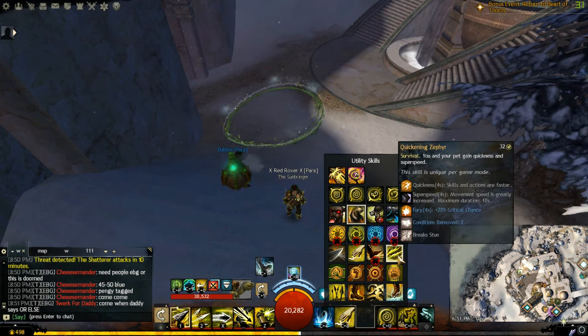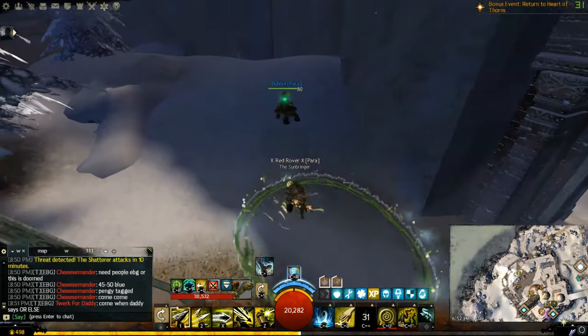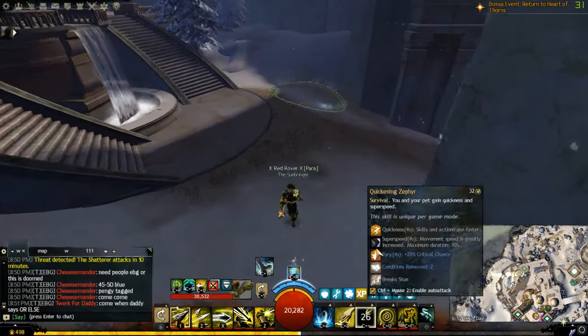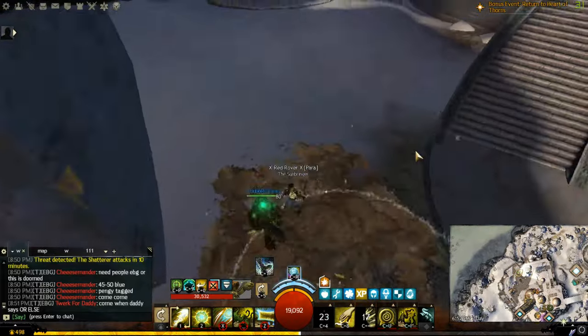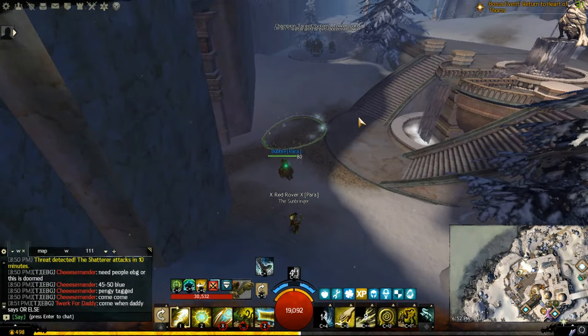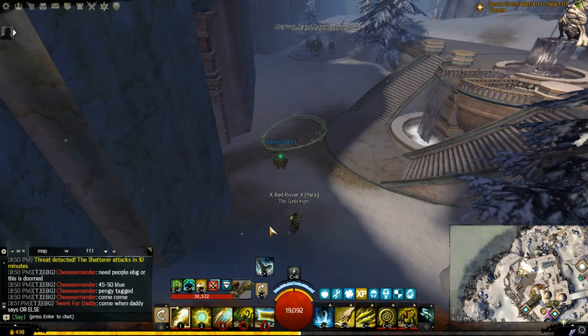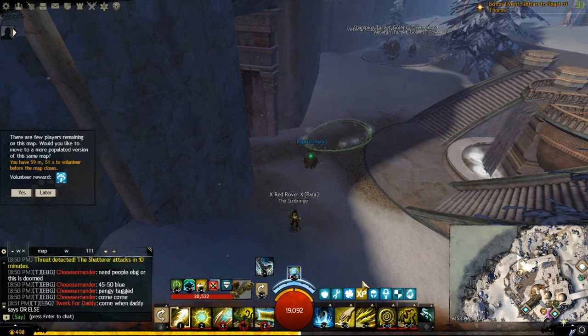Another choice is Quickening Zephyr. It's a survivability skill that allows us to remove conditions and offers decent survivability through super speed — you can run very fast even for a short time. It also gives quickness to survive faster or deal damage faster. For example, if you're casting a heal, quickness makes it cast faster; if you're casting a long skill, the animation will be shortened. It can really mess up your enemy if you play tricks with it. For example, casting skill 5 in Celestial Avatar takes around 3.5 seconds total including pre-cast and after-cast before the black hole appears.